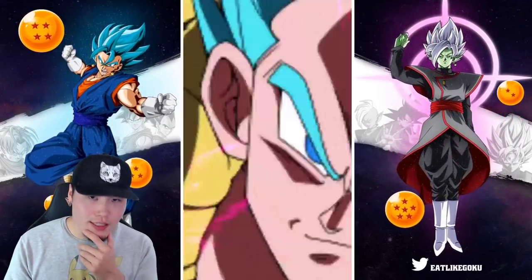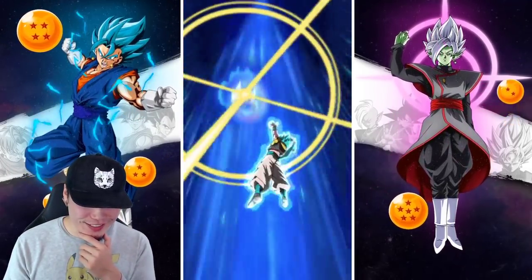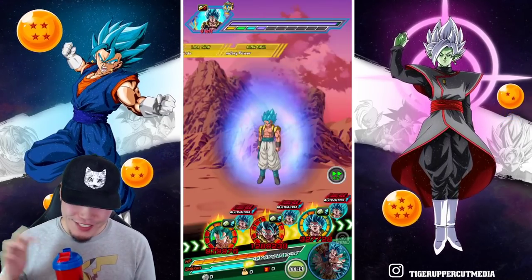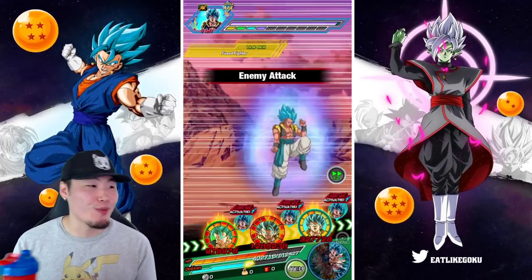5.6 — almost 5.7 — give me a crit here too. Yep, about 3 million. He died on a normal — that's fine. And yes — we're taking normals for double digits! We're taking normals for double digits.